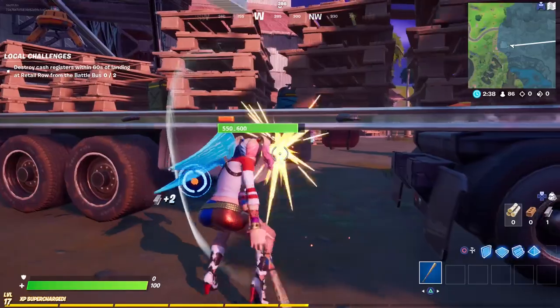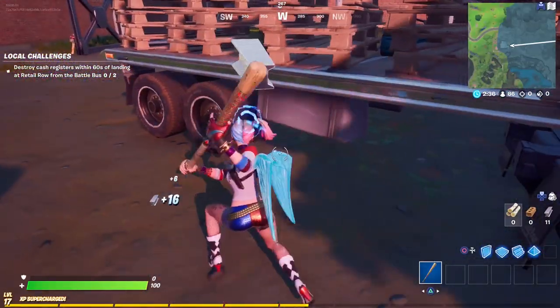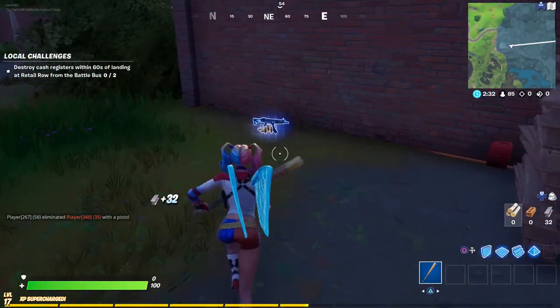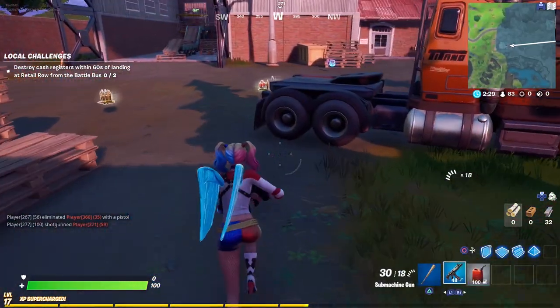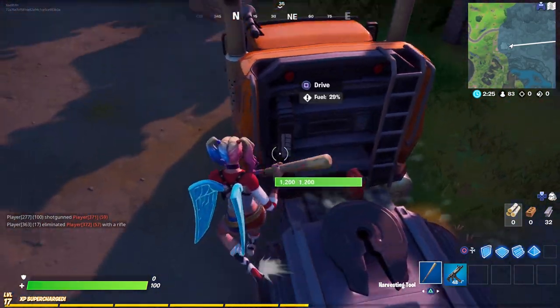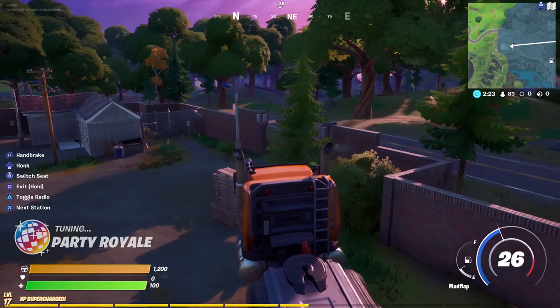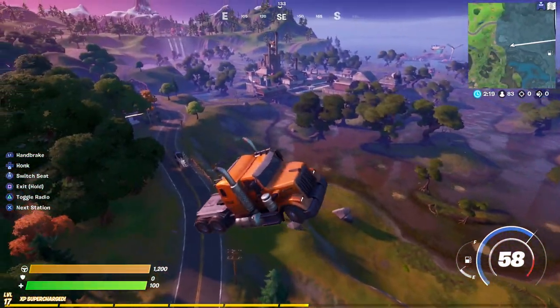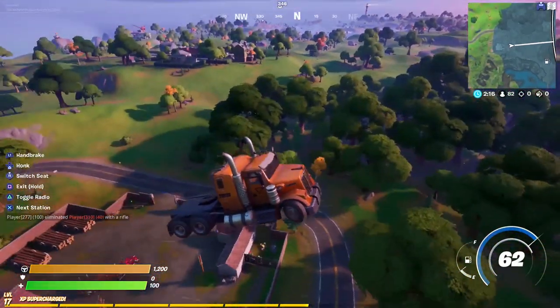You're gonna have to destroy the back of the truck — the trailer of the truck. So once you have destroyed that, you're also gonna find a gas can on the back side. You're gonna have to throw that gas can on the back side of the truck, then enter the truck and reverse, and then bam — you will be flying the truck just like that. It's gonna be quite simple and you can fly this unlimited — literally the whole map you can fly.